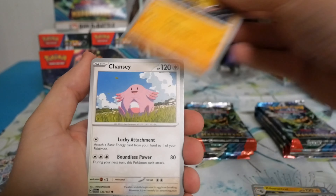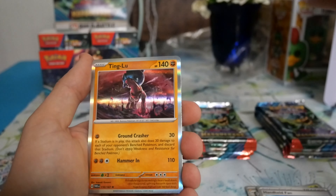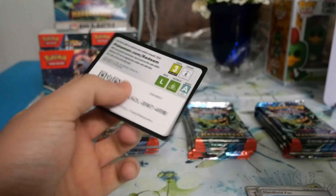Aeron, Sandshrew, Tangela, Revavroom, Rillaboom, Paran, Snorunt, Tinglu — and a free code.